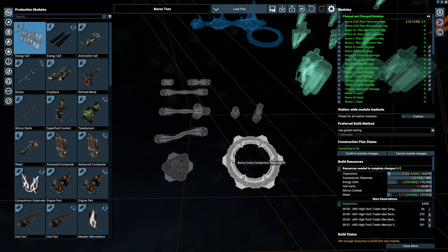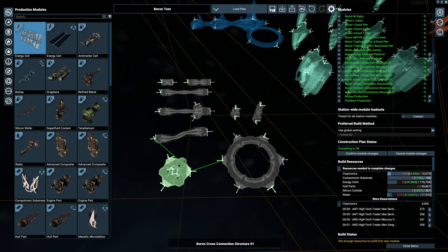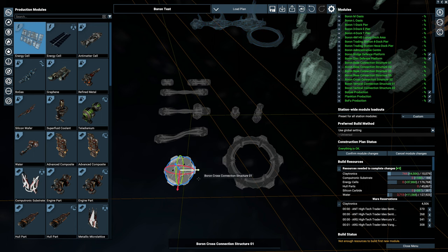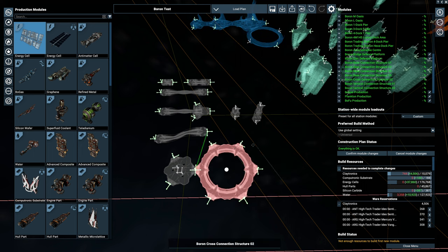Another thing almost unique to the Borons is they have two connector types - most factions only have one small connector, whereas the Borons have two. The larger one is probably just slightly bigger than the living quarters disc and has connection points on six points, while the smaller has three points - all at 33.33 recurring degree angles. I really like how this connector looks, very smart.